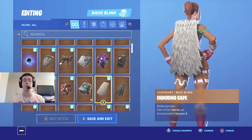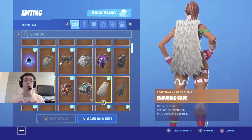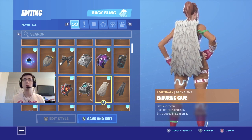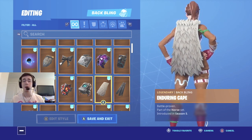Coming in at number one for the regular style of Ginger Gunner is Enduring Cape. Enduring Cape, in my opinion, is the best cape back bling that Fortnite has. The back bling did come with a skin that is 2000 V-Bucks, so if you want this back bling and don't really like the skin it's going to be a little pricey. But if you have Ginger Gunner and already have Enduring Cape, I would suggest this be one of your top back bling combos.